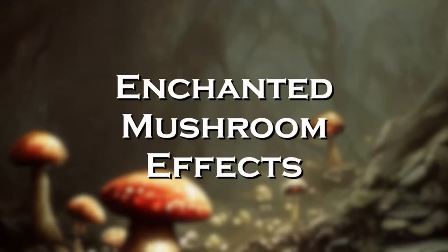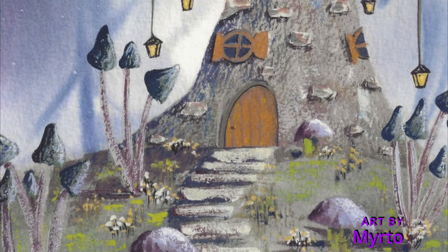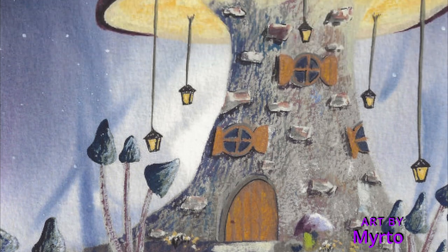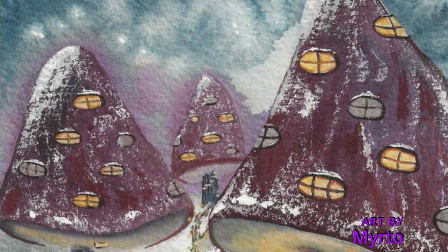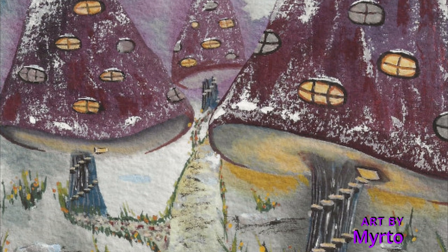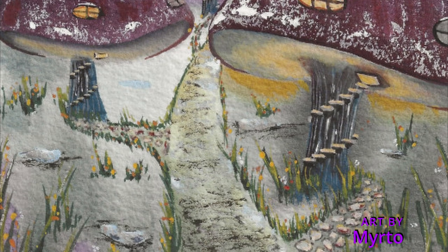Leomund's Tiny Hut is an invaluable spell for adventurers seeking a safe and secure place to rest in the wild, but not every party has access to this incantation. Fortunately, there is an enchanted mushroom to fill this need. Affectionately known as cottage shrooms, these thick-stemmed fungi can be replanted on any surface, immediately growing into a mushroom-shaped cottage that functions as the Leomund's Tiny Hut spell. After eight hours, the cottage shroom crumbles into dust and disappears. Unused cottage shrooms can be sold for 100 gold pieces each to mages familiar with their use.